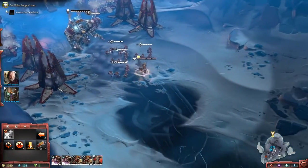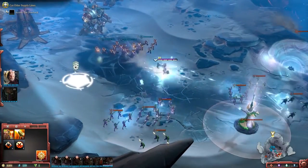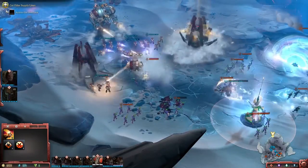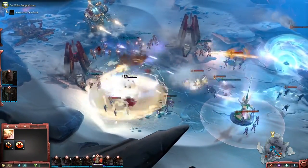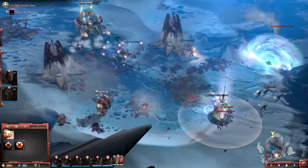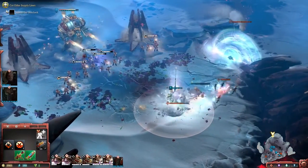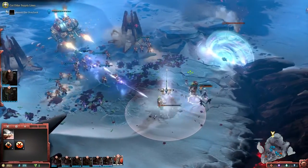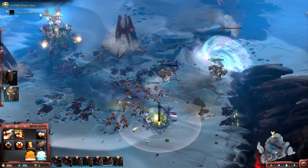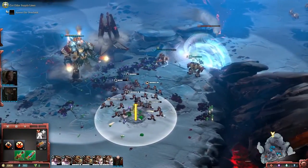I'm going to use them to push into the Eldar lines and take this strategic point. I'm using Gabriel to soak up a lot of damage here because he's a tank, and my line units and Solaria to lay down some fire. This is an example of a resource point or strategic point — there's only one in this demo, but typically on a map they would be scattered around. They are what you fight over in order to gather resources and build more line units. I'm capturing the point, going to build a listening post on it, and then we'll push forward.